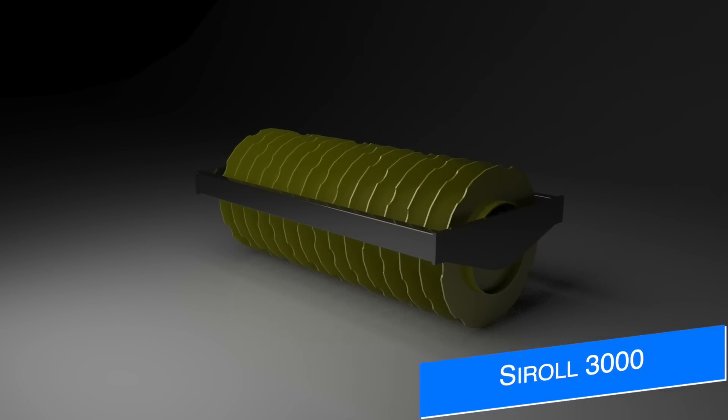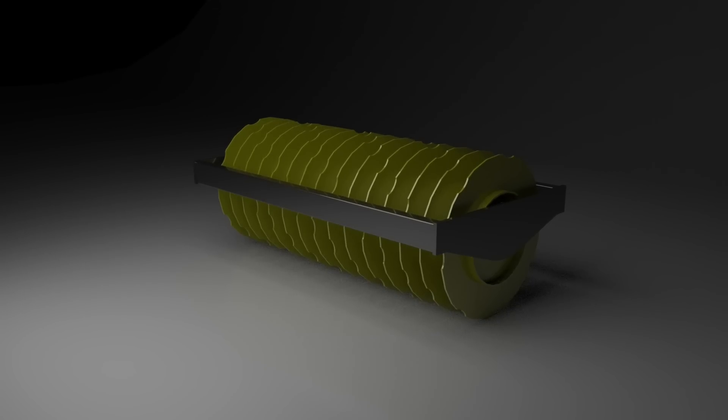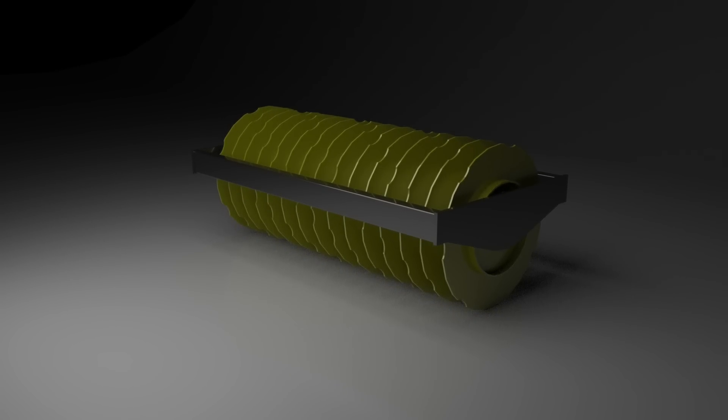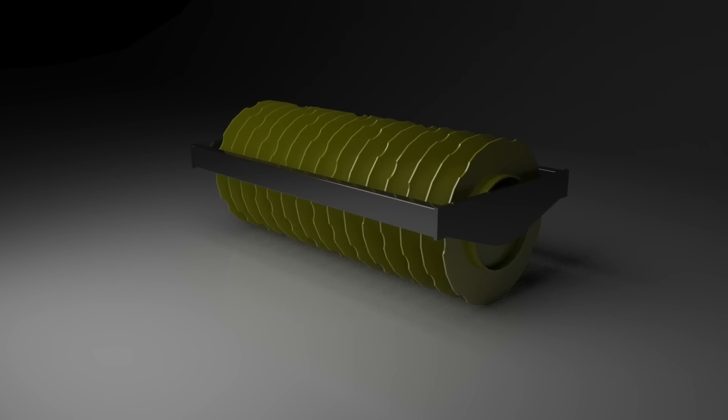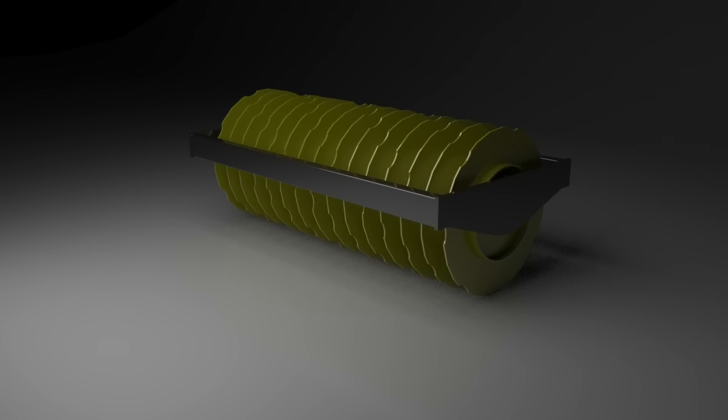Holly Cow Modding is back with another mod they're bringing back for Farming Simulator 19 — the Lizard Cyrol 3000. This is a silage packer or silage roller used in silos. They say they're completely remaking the mod, so it's not just a conversion — this is basically a brand new mod with the same name. The version for FS19 was available for all platforms.